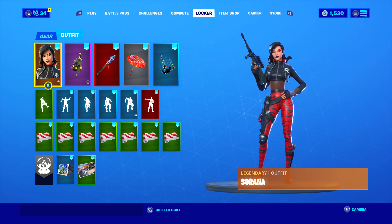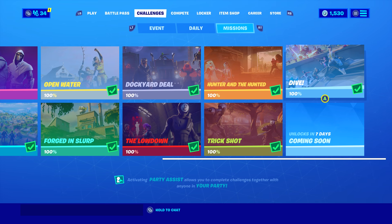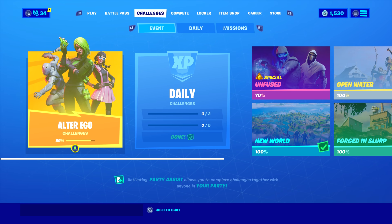What is going on guys? Welcome back to a brand new video. So we just unlocked the Sorana outfit in Fortnite and there are actually secret styles that you can unlock for this skin. It doesn't say anywhere in Fortnite how to get them. They're actually secret styles and you can get a pickaxe and a back bling as well. I'm going to show you in this video how to get those. If you enjoyed the video and it helps you out, leave a like down below. Let's get right into this.